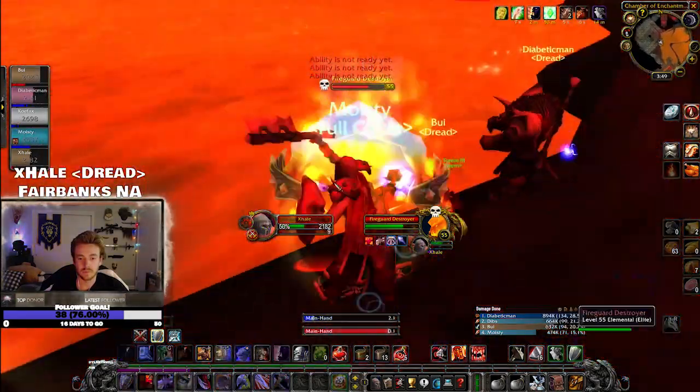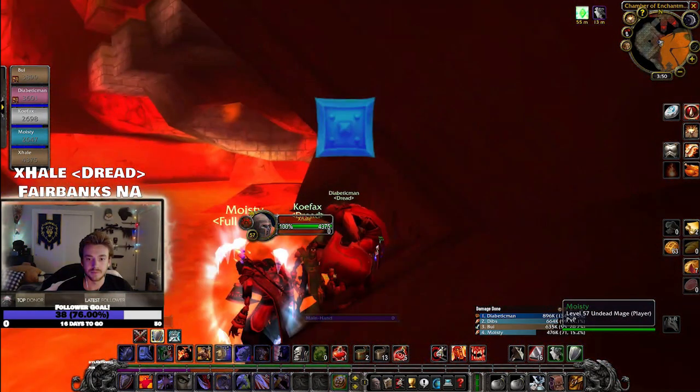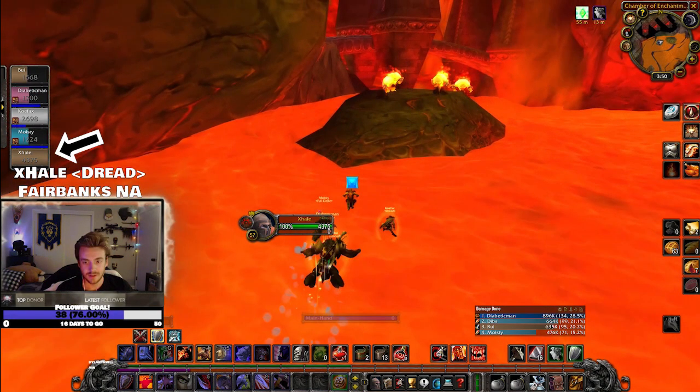After you've killed the Fire Guard Destroyer, you're ready for the lava-running part. It's great to pre-bubble at this point or throw out a couple heals — maybe a Renew if you have it. If you have a shaman in your group, make sure they throw down a fire resist totem about halfway through. Notice that my health did not go down a single time while running through that lava — if you time your jumps correctly, you will not take any fire damage at all, and this is consistent for all lava, not just this section.